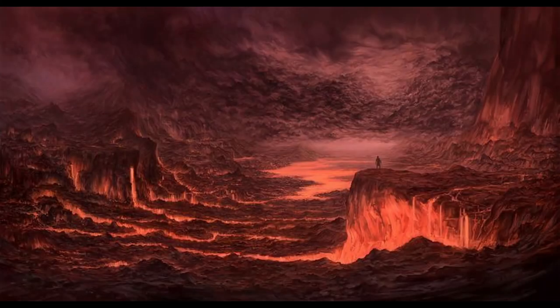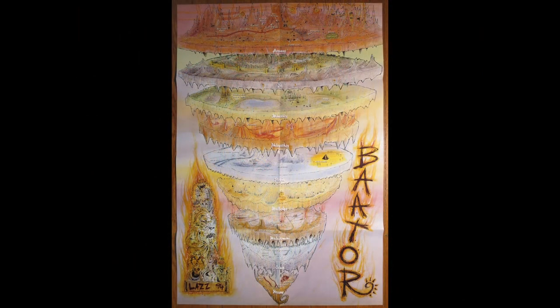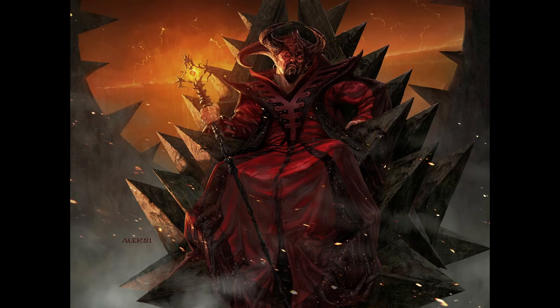The Nine Hells of Baator, the plane of lawful evil, home to the insidious devils always scheming to find new ways to damn mortals to their dominion in order to fill their legions of hell with more soldiers to fight the eternal Blood War with demons, but also in the selfish hopes of taking credit for their soul and earning a promotion. Baator is made up of nine layers, the first eight ruled by a different lord or archduke, and the ninth ruled by the ruler of hell himself, Asmodeus.